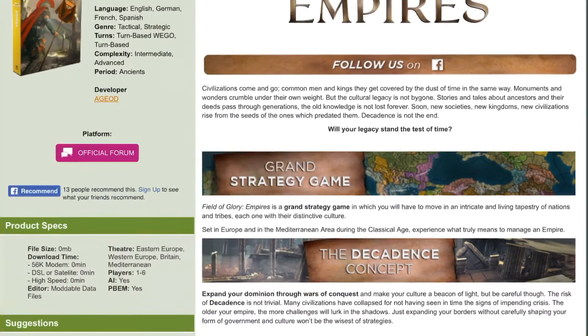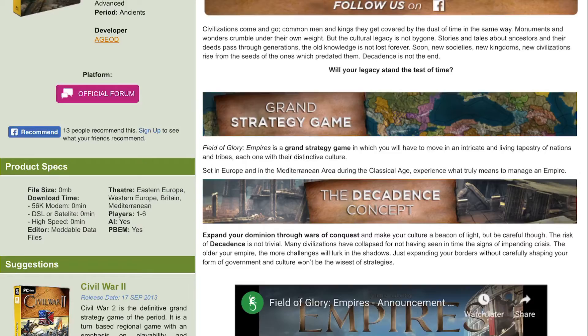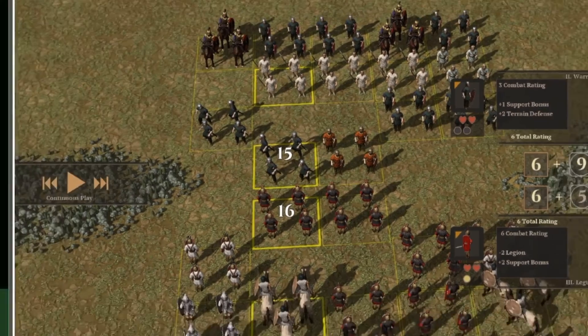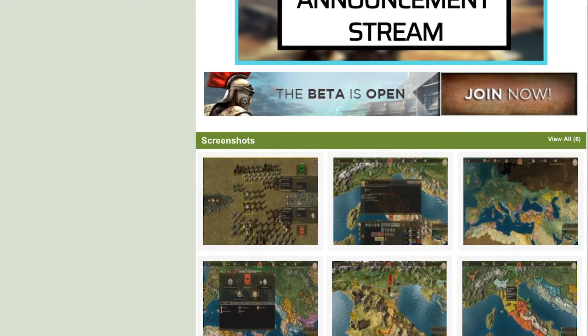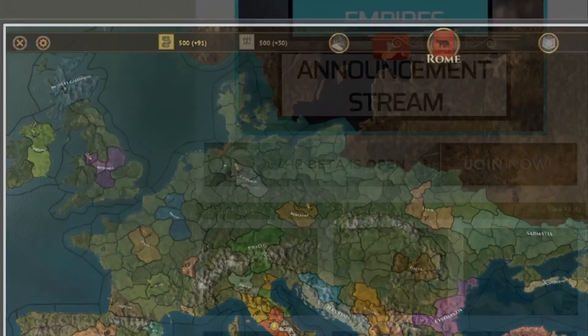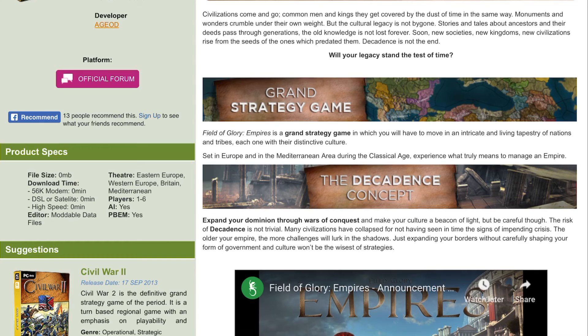This game is a little different than its competition, which is Imperator Rome. This game has a strategic element — which we just saw in the screenshots — but it also has a tactical component. They had a Field of Glory game that came out in, I believe, 2018, with a really good tactical combat system, and I really did enjoy it.